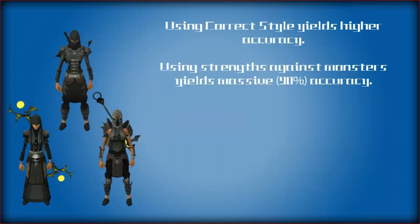If you use the same gear type as what you're using to fight, you have a greater hit chance than if you're using mage with ranged armor or mage with melee armor. If you also target the weaknesses of monsters, you'll have an even greater chance of hitting them.